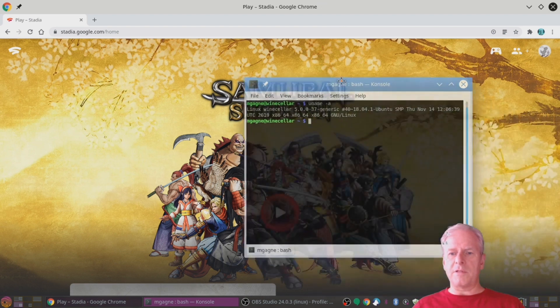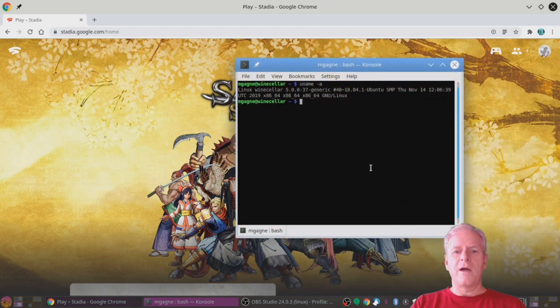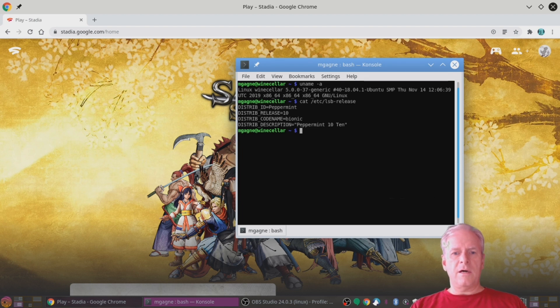Let me move that up. uname -a and as you can see it's running a 5.0 kernel. And cat /etc/lsb-release — this is actually Peppermint OS release 10, which is basically Ubuntu Bionic.